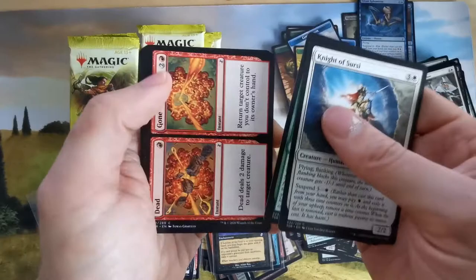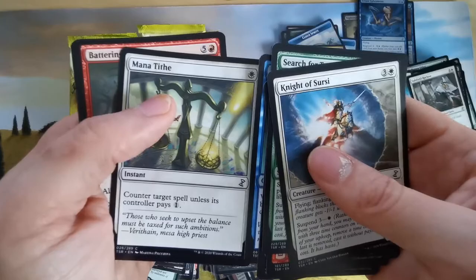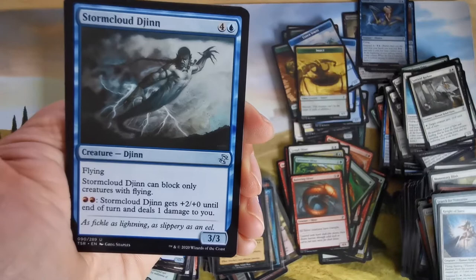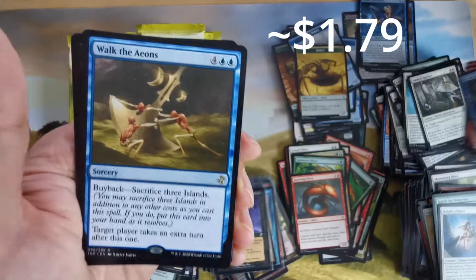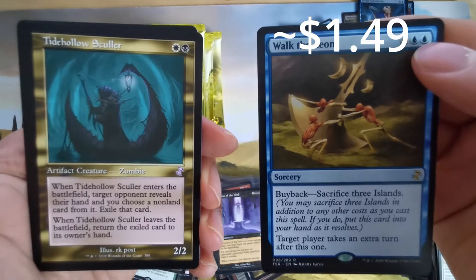These cards I don't play, so I don't like them as much. Slivers have reach. An illusion counterspell for one — I like this. Slivers have trample. A drake. A Djinn with flying for blocking. Walk of Eons with buyback — not bad for a control deck, very strong. And we have Tide Hollow Skullclamp — really annoying for a black-white deck.